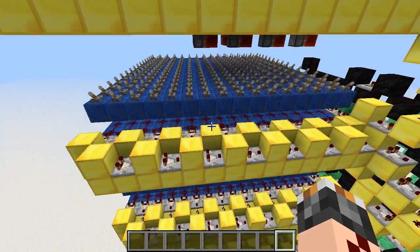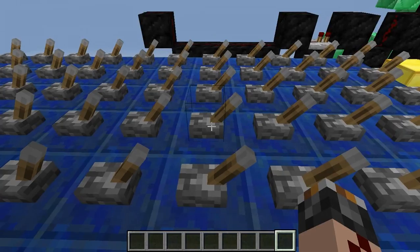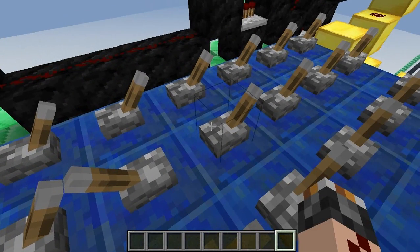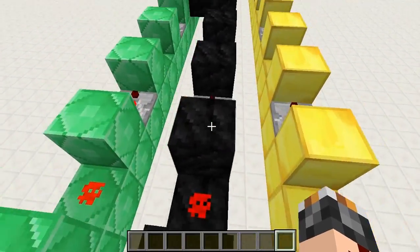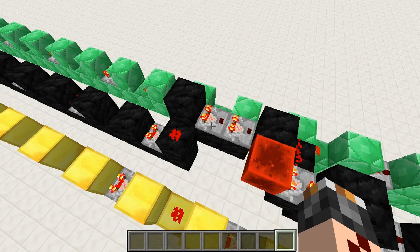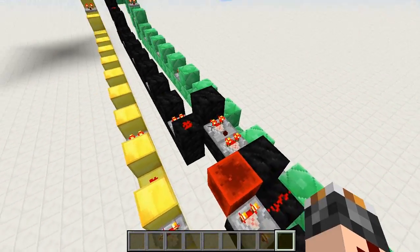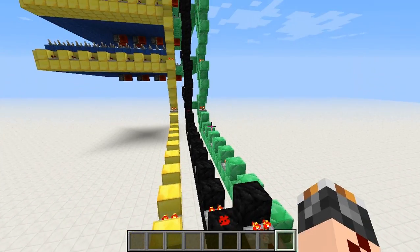So if we go to the fourth level and to the fifth row and activate this lever, you can see it encoded this information into these wires. I just have this thing here to subtract the y-coordinate from 15 because it is inverted — I kind of failed.